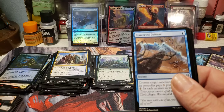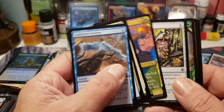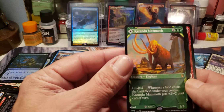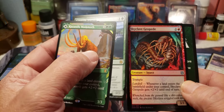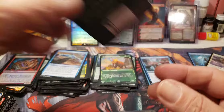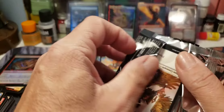Here's our commons out of the way, uncommons — nice Brushfire Elemental alternate art. There's a Kazandu Mammoth alternate art, and a double — Tajuru Paragon double rare. And a foil, so double rare pack. Nice. Let's keep going. Hopefully my phone will keep recording — sometimes it likes to shut off during the middle of a video. It's been doing that, but I think I fixed the problem.